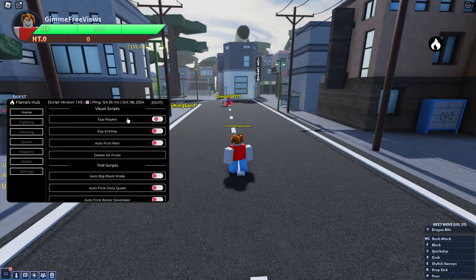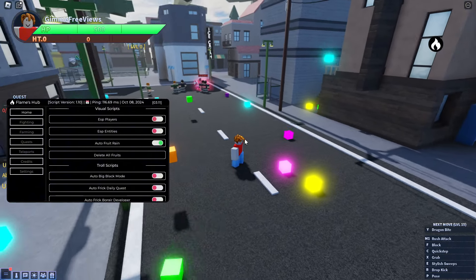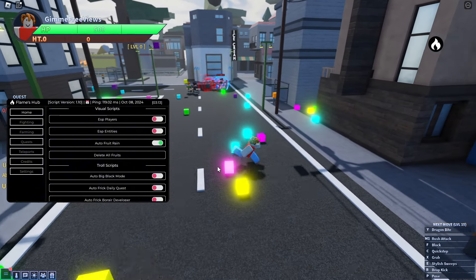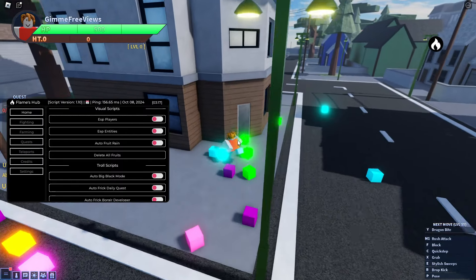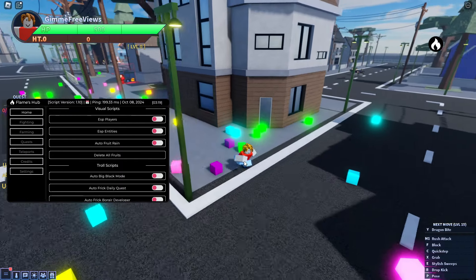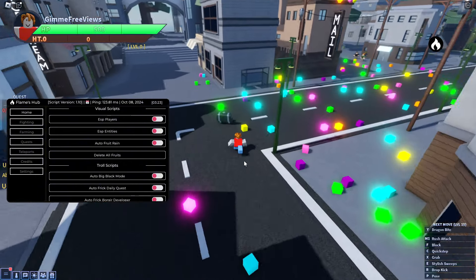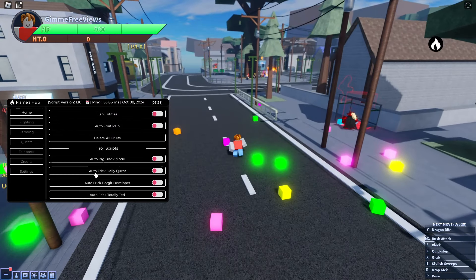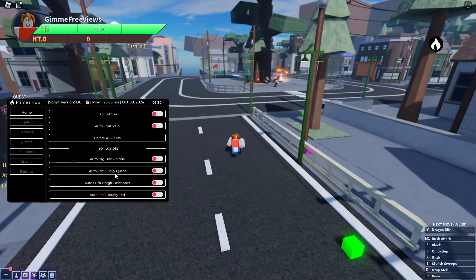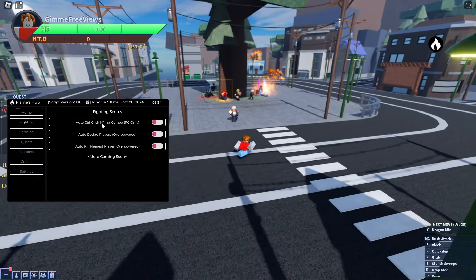We also have ESP for players and entities, and auto fruit rain as well, which is nice. It's just a visual — it's not anything you can actually pick up, as you can see I'm running over it. So keep that in mind. We've also got troll scripts like big black mode, auto frick daily quest, and some other things.